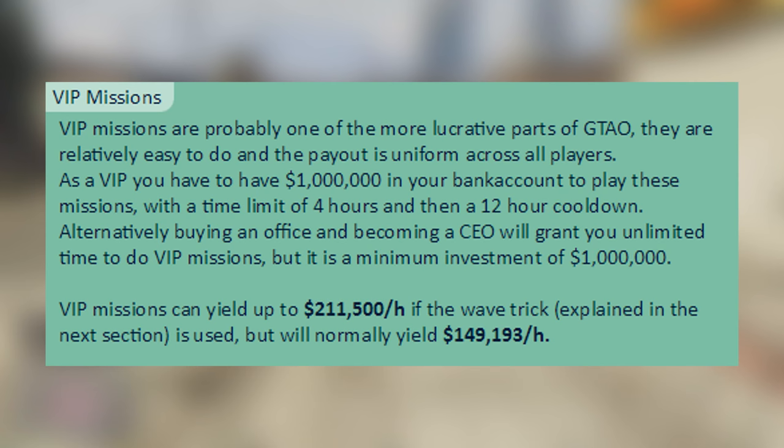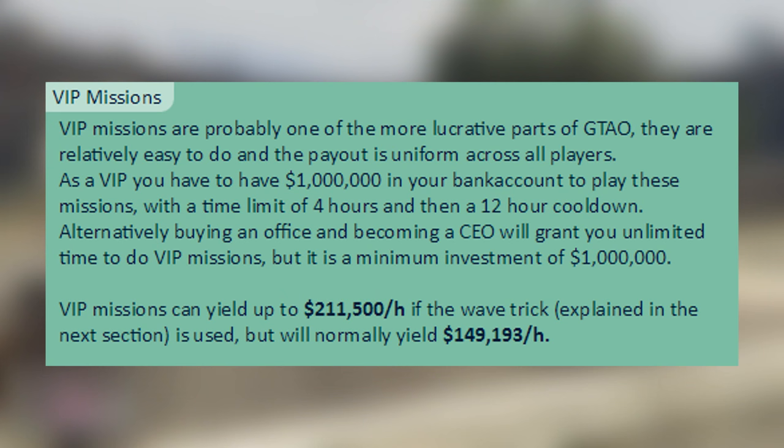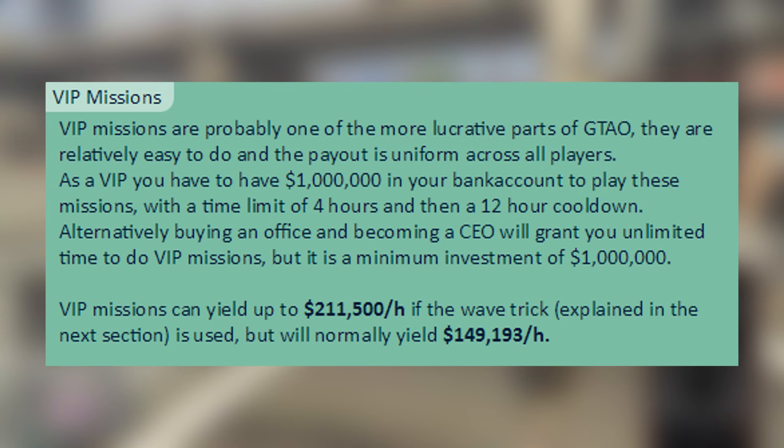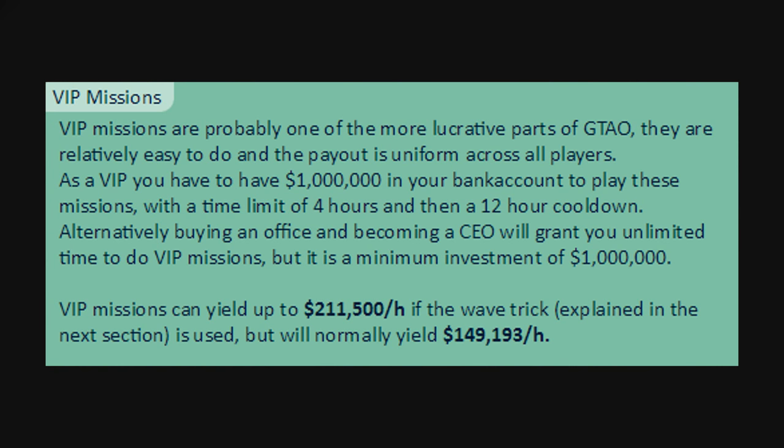If you don't have a million dollars, you're going to have to register as an associate of that organization. But with a cooldown period of 12 hours, you only have four hours to make some money as a VIP in online. So make sure you use those four hours carefully, wisely, and efficiently. So let's get into the nitty-gritty and start talking money. VIP missions will yield you $211,500 an hour, but that is if you use the wave trick — I'll get into that a bit later on. But if you use this normally, you will get yourself $149,193 an hour.